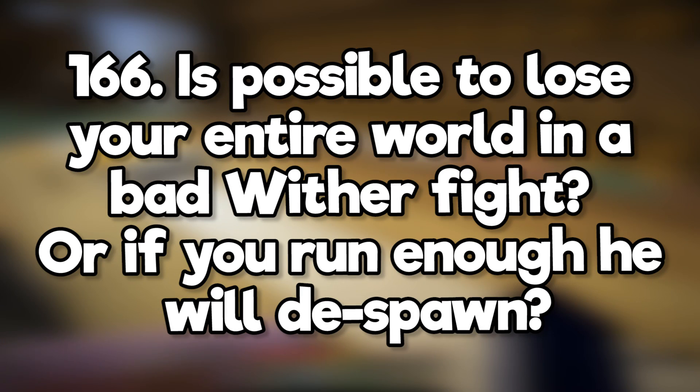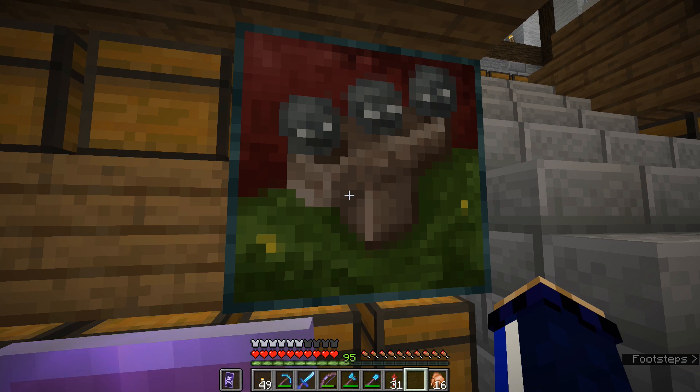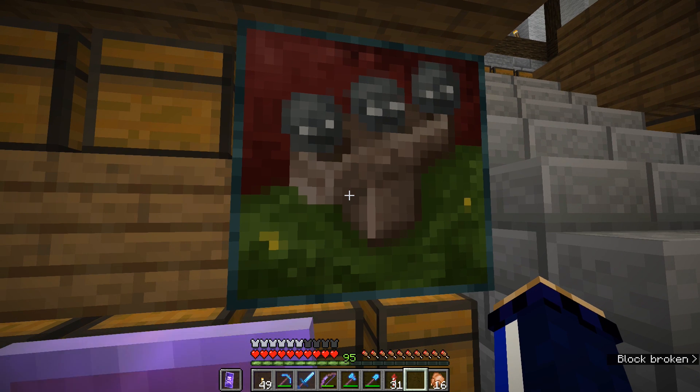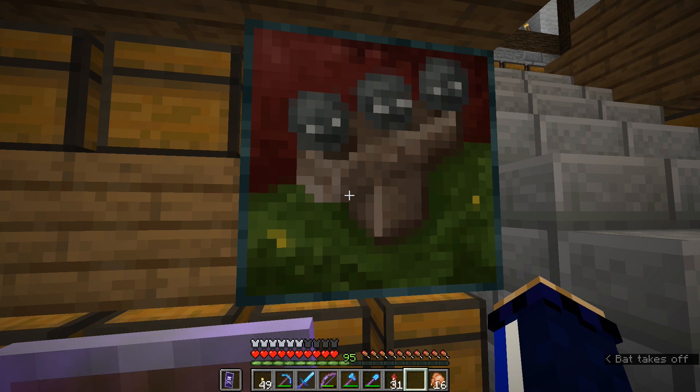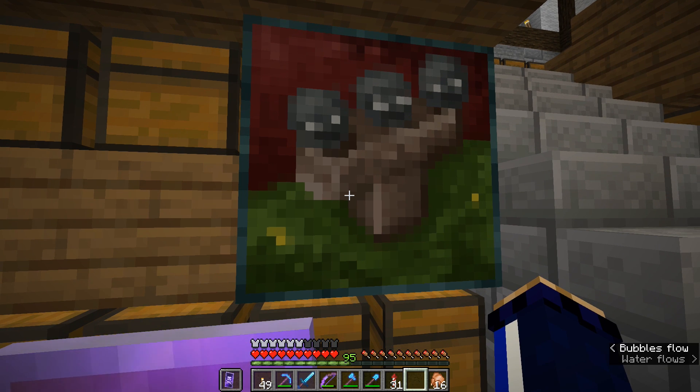Is it possible to lose your entire world in a bad wither fight, or if you run enough, will he despawn? The wither does not despawn, but if you run away or end up respawning somewhere else, the chunks will unload and it won't do any more damage until you go back there. Losing an entire world seems unlikely because of how big the world is, but it's certainly possible to lose a lot of progress.